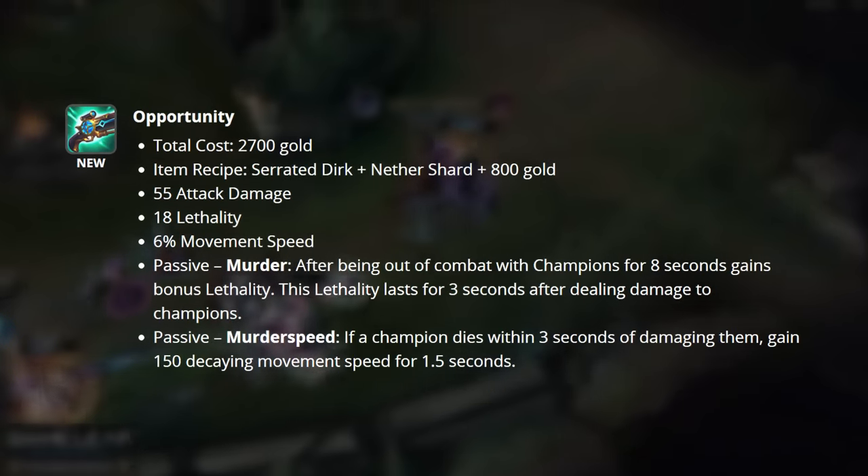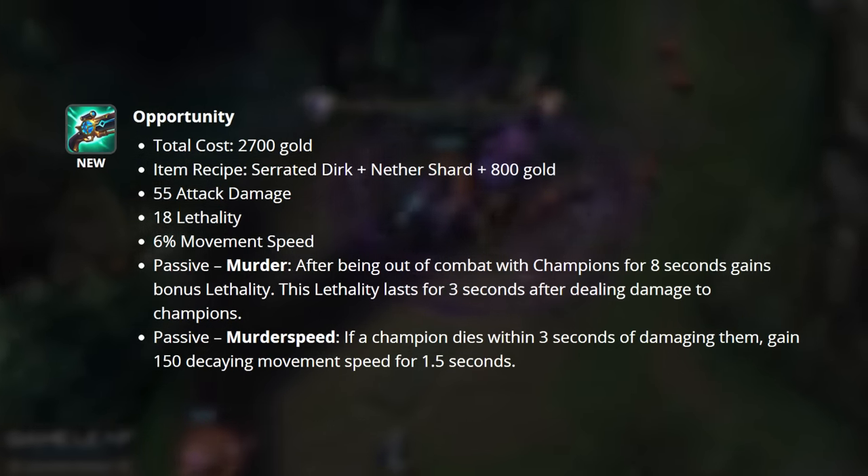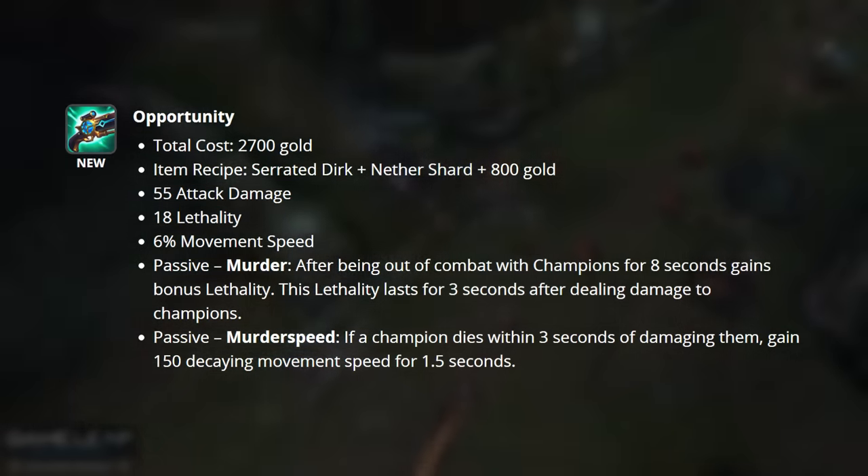Opportunity is our first new assassin item. It grants you AD, lethality, and move speed, as well as a new passive, Murder. After being out of combat, gain bonus lethality that then lasts for 3 seconds after dealing damage to champions.